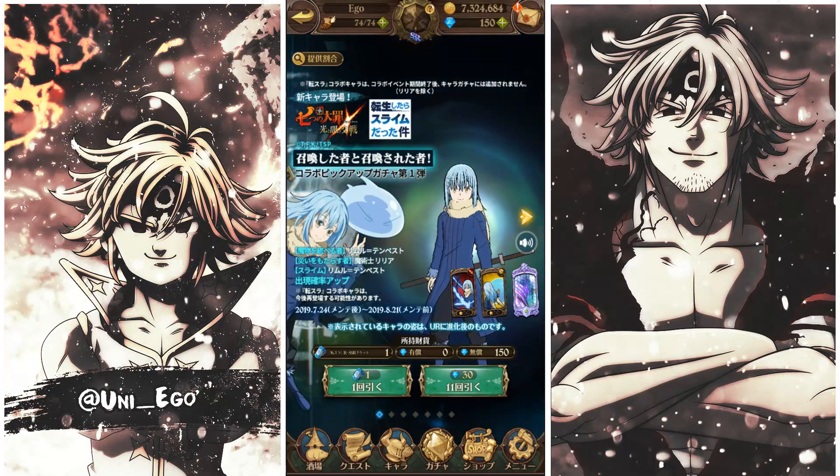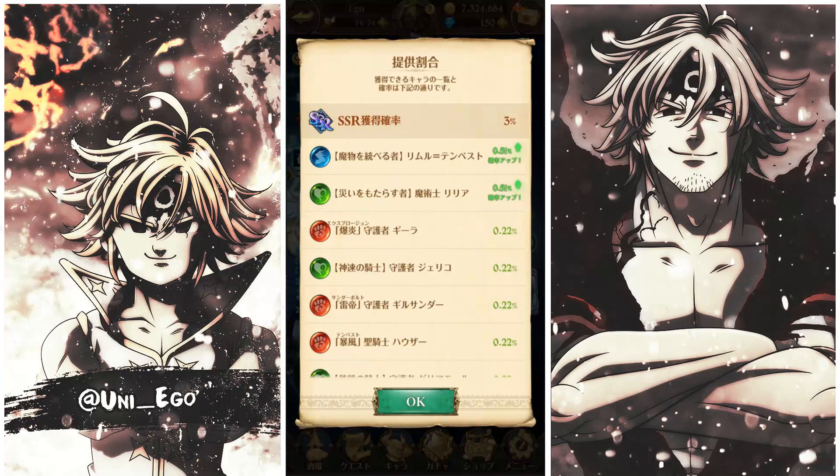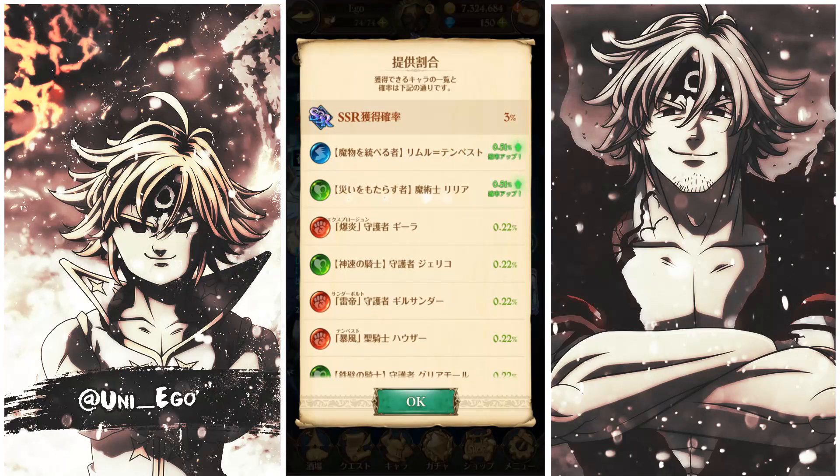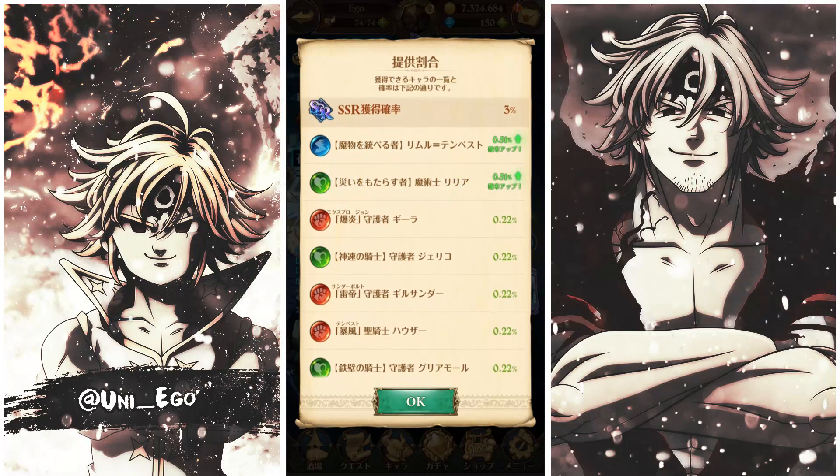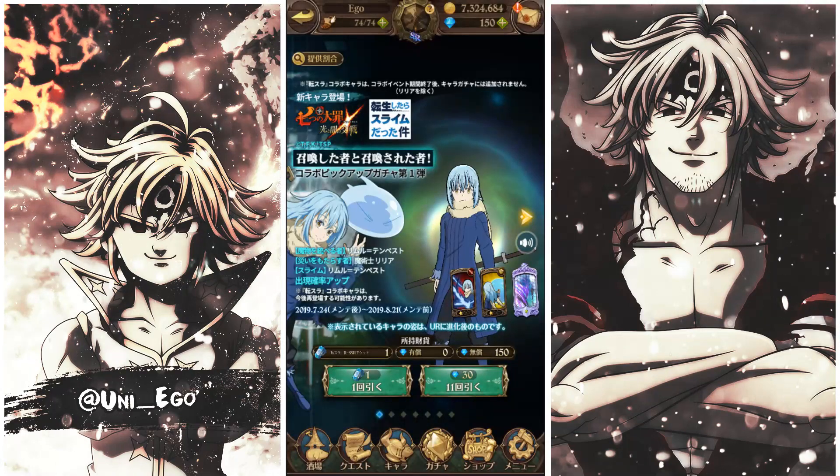If you guys don't know, we can get Rimuru on this banner — sorry if I butcher the name. You can get his SSR version, which is the blue one on top, and the SR version at the bottom, which is the slime version. So this is the regular human form and this is the slime version of Rimuru. You can also get the original character from this banner.